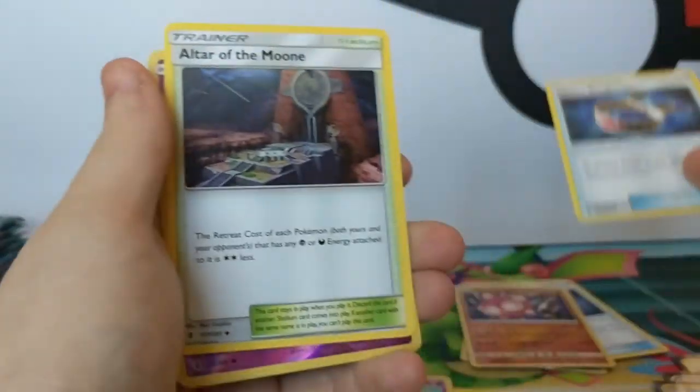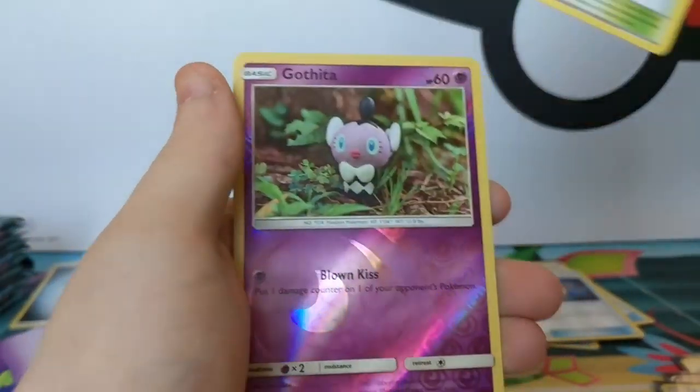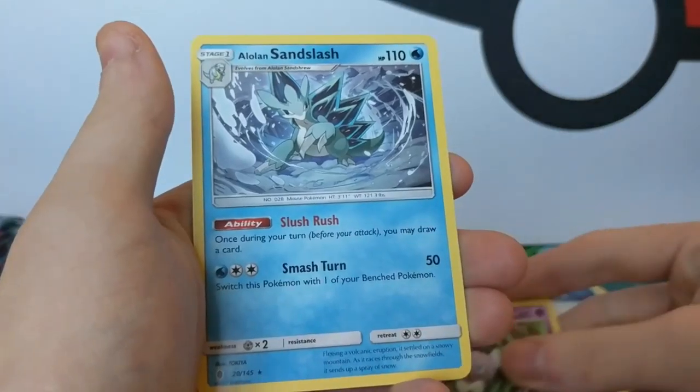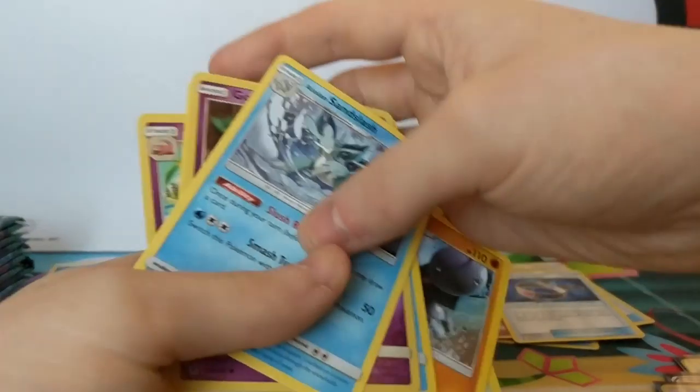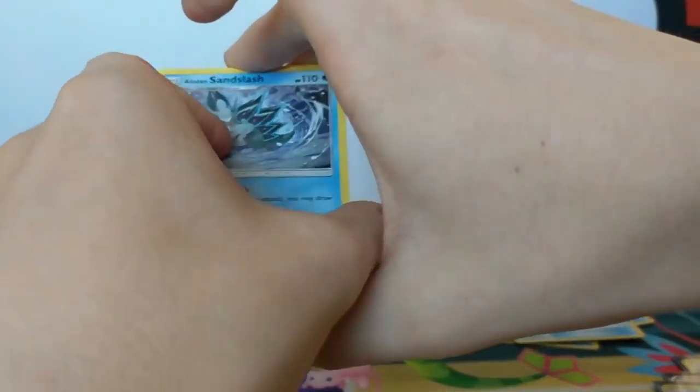Tentacru. Choice band, choice band. Move from the turn. And a Loud Sound Slash - I do like that. It is a nice card. Draw a card. Just in station. Take it. It's great.